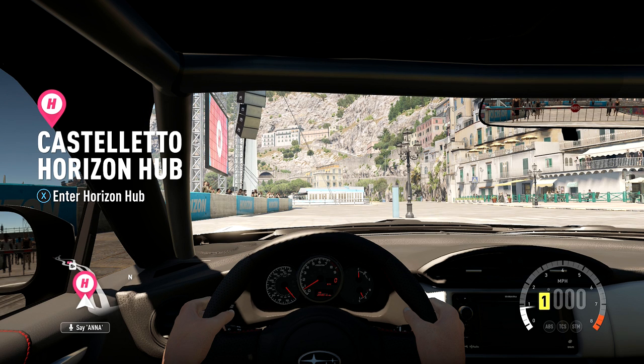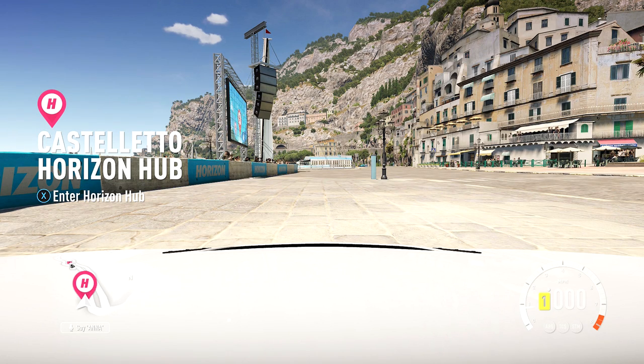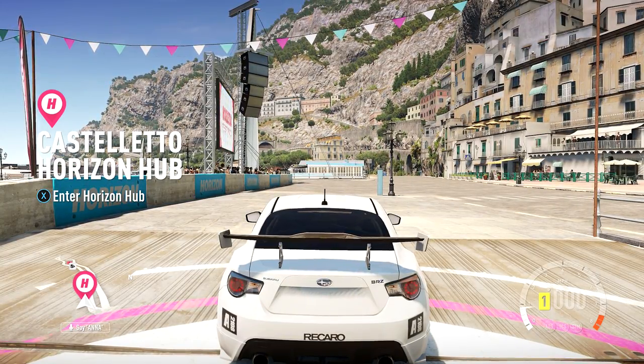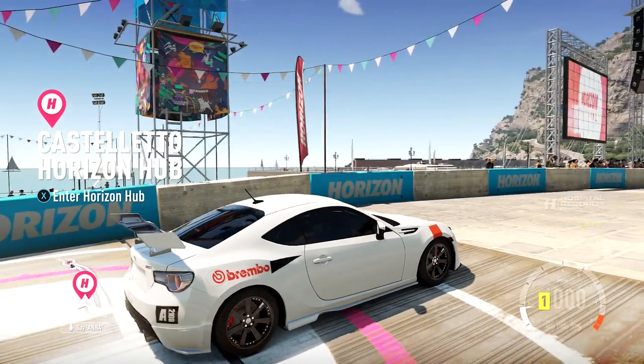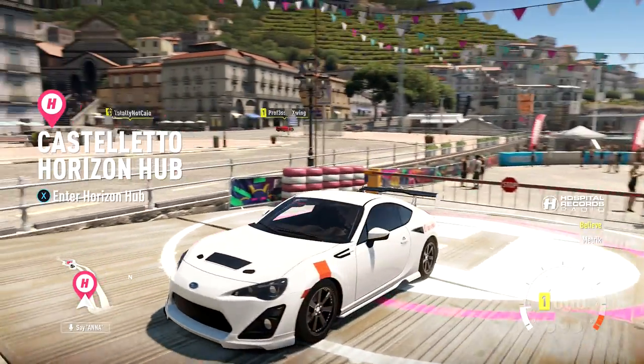Welcome back to Forza Horizon 2, picking up right where we left off with the track toys championship with the BRZ. It's a little different now — we have a white body instead of that matte black from last time. Zooming out, look at those Avenger 2108 stamps on the back of the car — took me like 30 minutes to make those.